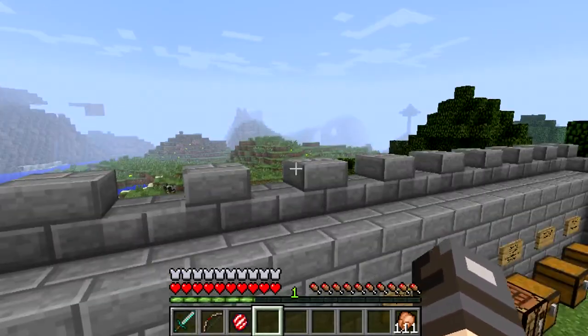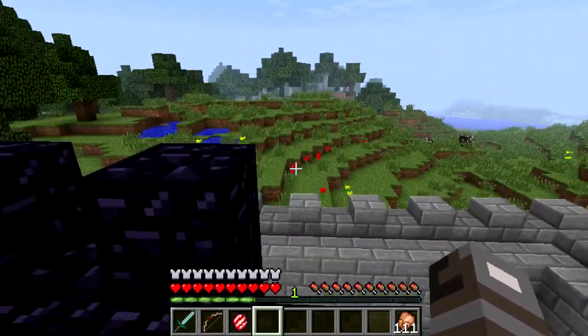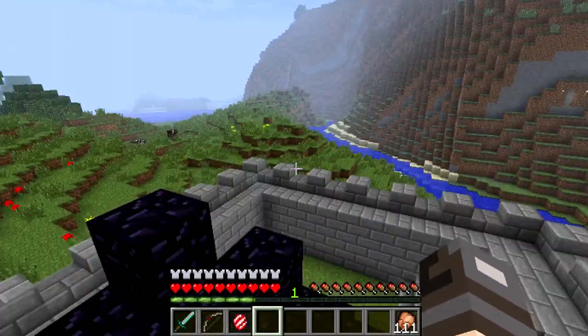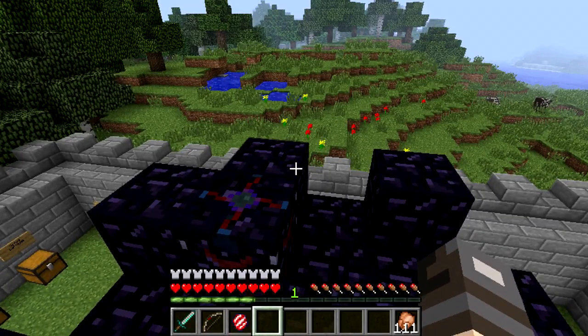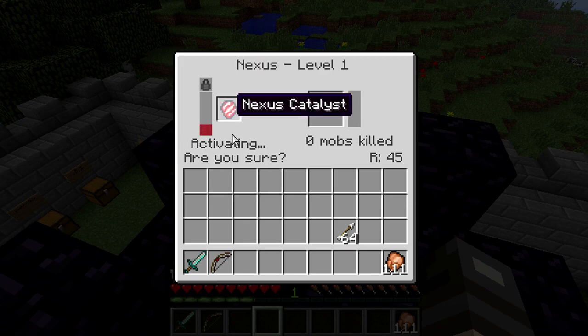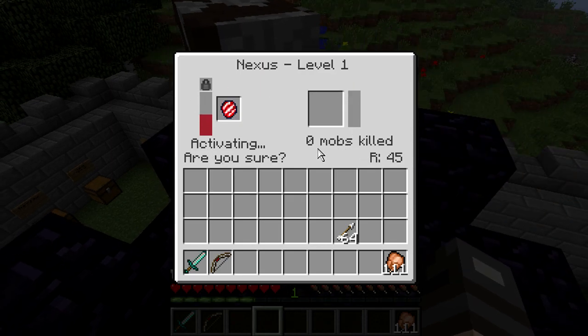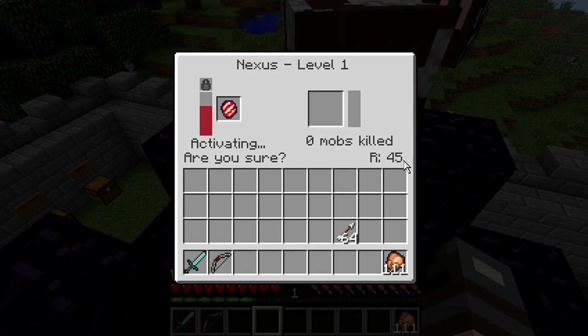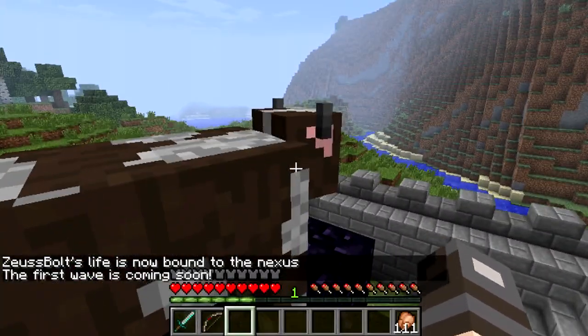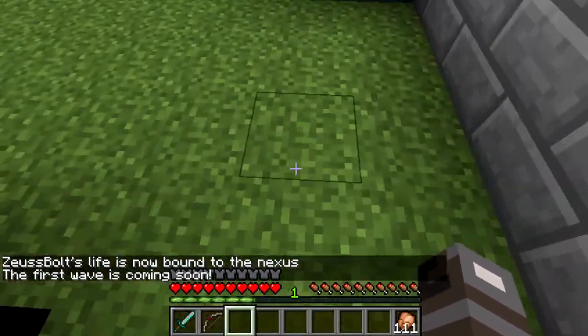We have a pretty good map that I spawned on, and I'm wondering how it's going to go since there is a forest out there. I wanted to see where the mobs will actually spawn so I know where to attack first. Let's start it off. When you right-click the Nexus it's already on level one, and this is where you place the nexus catalyst — right there. It's activating and asking if you're sure. The first wave is coming soon — let's get ready.